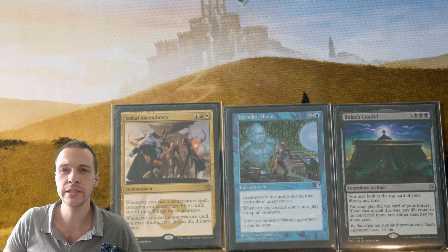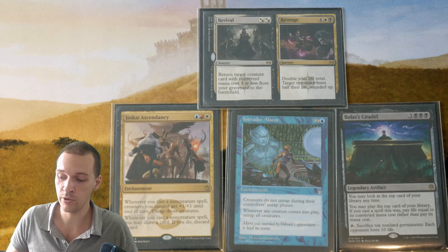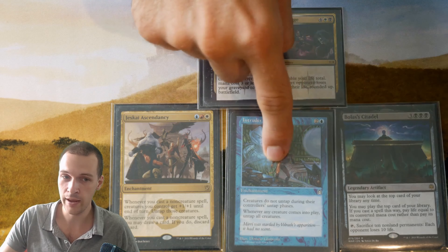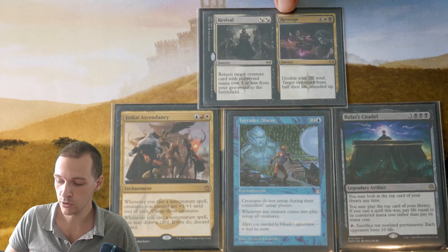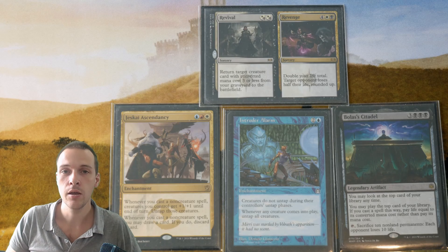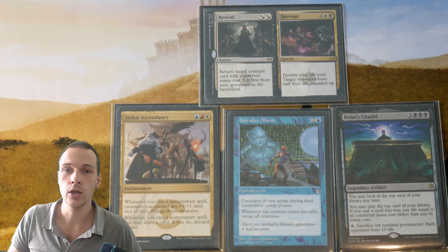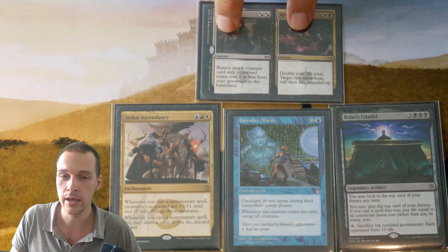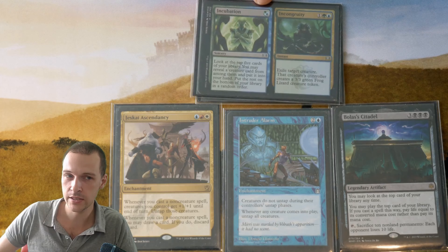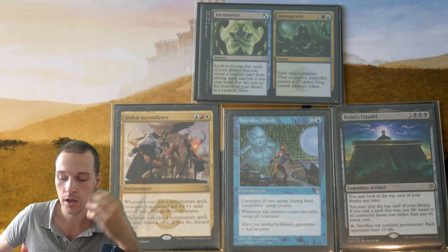Let me show you a card that synergizes with all three — Jeskai Ascendancy, Intruder Alarm, and Bolas' Citadel. It's a bit of a weird card, an Orzhov card. For two hybrid Orzhov mana, you can return a target creature card with converted mana cost three or less from your graveyard into play — triggering Intruder Alarm — while also triggering Jeskai Ascendancy. You could also cast the other half for six mana, triggering Jeskai Ascendancy, or cast it from the top of your library paying six life with Bolas' Citadel. Bolas' Citadel looks at the spell's converted mana cost, not the total card cost — so casting the Incubation half from the top of your library only demands one life, since that half has a converted mana cost of one.